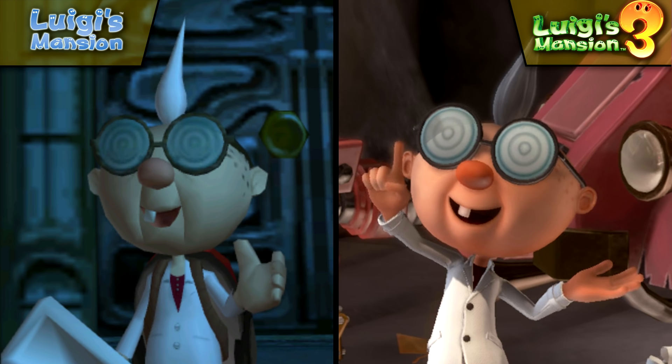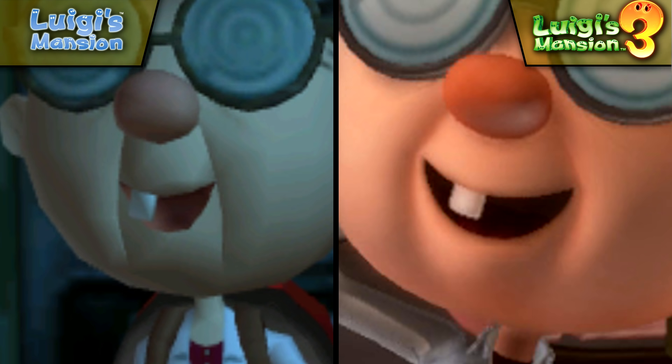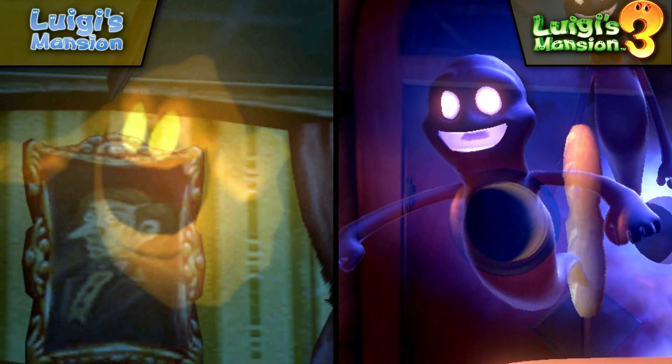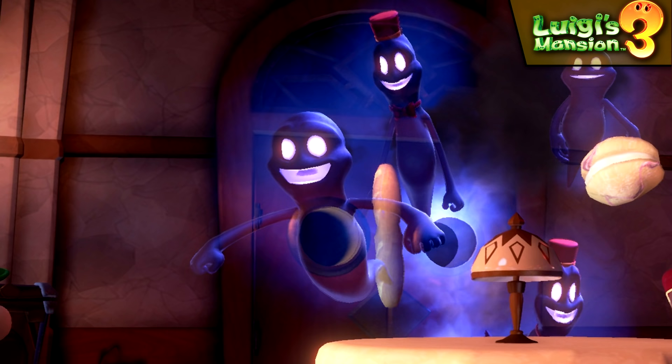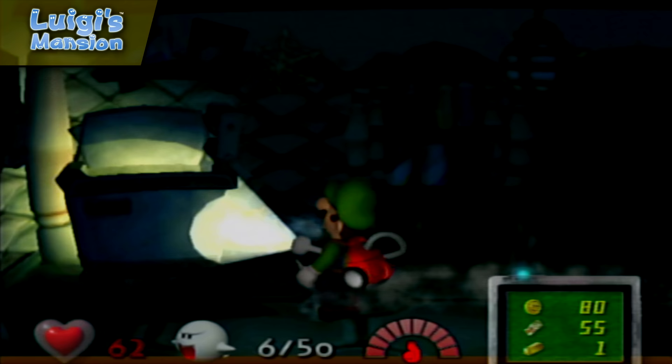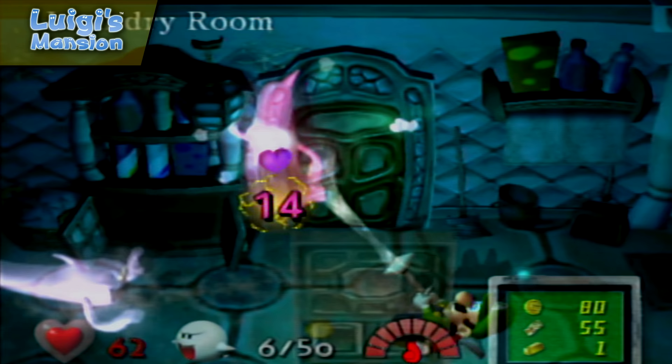These improvements extend to his friend Professor E. Gadd, whose sharp lines around his mouth have been replaced with softer, more subtle lines defined mainly by shading and shadow. It's subtle, but it gives the character a much more polished appearance. The ghosts have also been reworked, with more of a Casper inspiration this time around. Ghosts now mostly have a dark blue glow in both glowing eyes and mouth, whereas in the original, the ghosts appeared in a larger variety of colors, and the mouths did not glow at all.